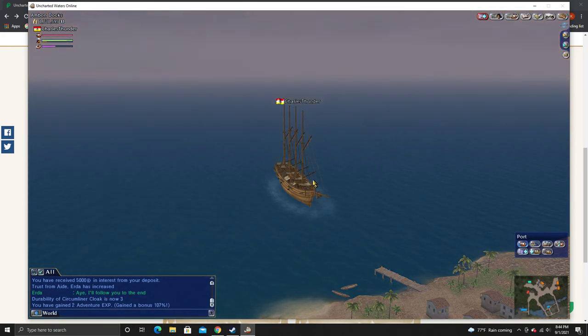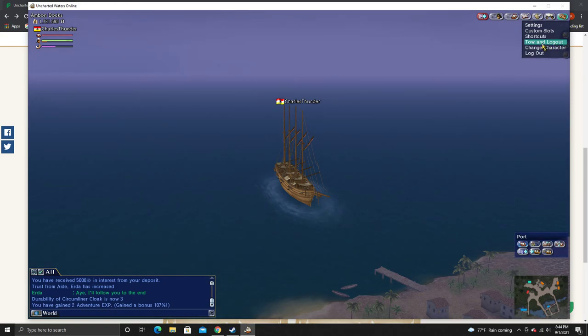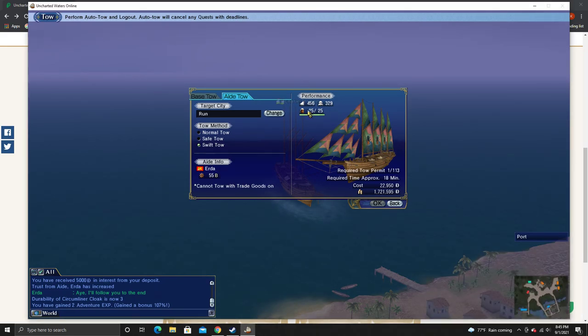Even if it takes three hours to get there, it's going to be beneficial. The next episode I will show you how to actually do that with a registered base. Here we are — we're going to go to settings. There it is: tow and log out. If I were to click that, you could pick one of these cities. For a normal tow, a safe tow — more time than normal. Swift tow — tow time is reduced but the potential for damage is also increased. Motor tow that stresses speed, and it requires significantly less tow permits.